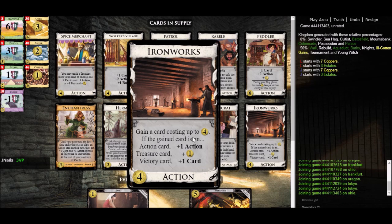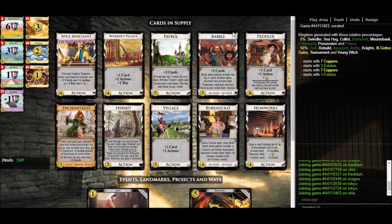What else? Ironworks — this is basically like Workshop from the base set, which lets you gain a card costing up to four. Although Ironworks costs one more, it also comes with a minor benefit: for example if we gain actions with Ironworks, they come non-terminally. Whereas Workshop is a terminal action card, with Ironworks it's plus one action, so we're breaking even on actions even if it's not drawn as cards. It's not really a cantrip but it is non-terminal, which can be potentially helpful.